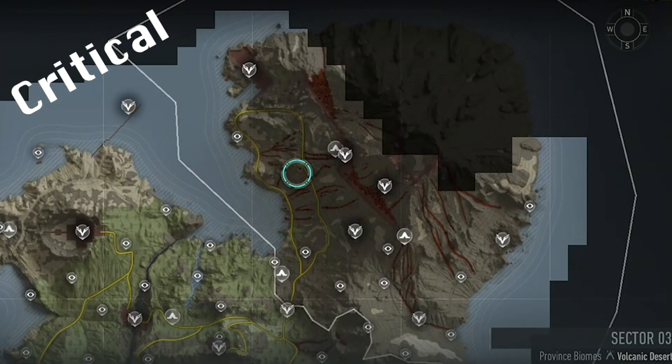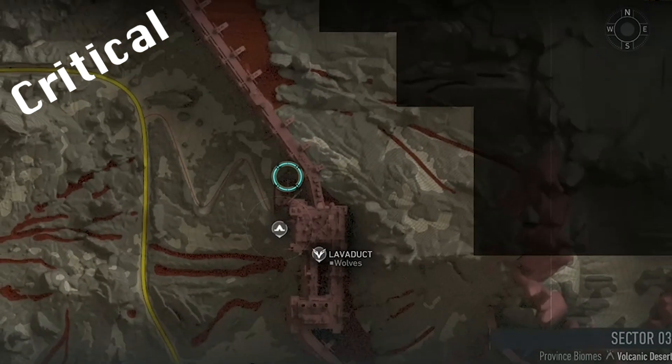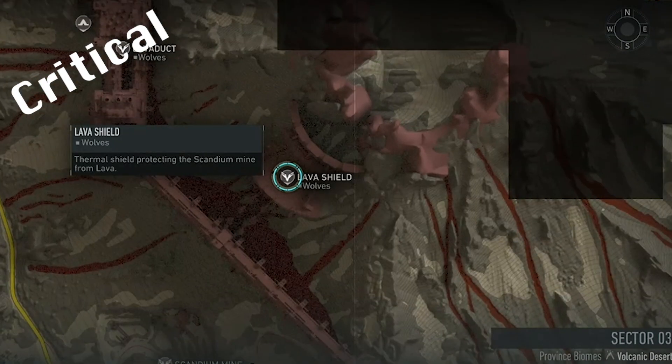For Cerberus, you'll need to press four nodes at Lava Duct, which although technically locked, can be accessed a number of different ways, including team wiping to the wall to the left of Lava Duct's Western Gate. However you choose, once you press the four nodes at Lava Duct, you'll have access to Cerberus at the top of Lava Shield, where you can complete the critical raid.